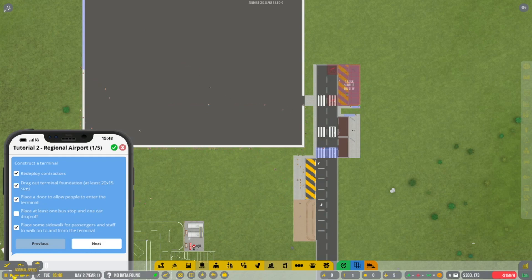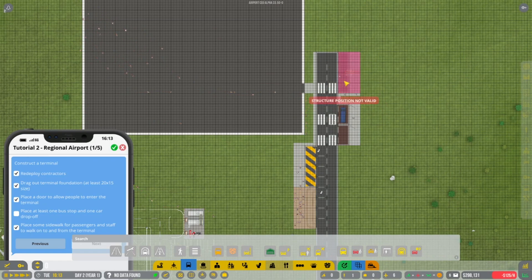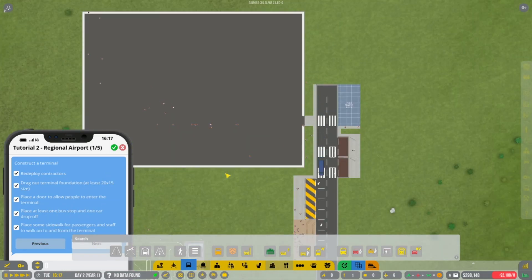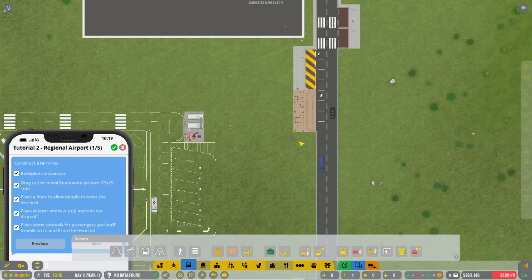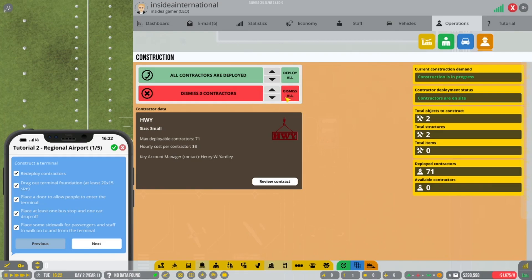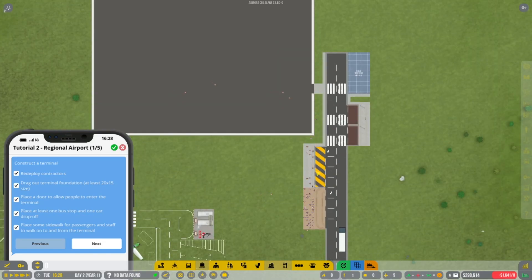Just get that down quickly. People are now getting dropped off but I don't really have anything going on just yet, so we need a bus stop — not an airside shelter stop, there we go. That will now be getting built. Give it some contractors. The cars are going to start coming in, so let's fast forward a little bit. They will build our bus stop.